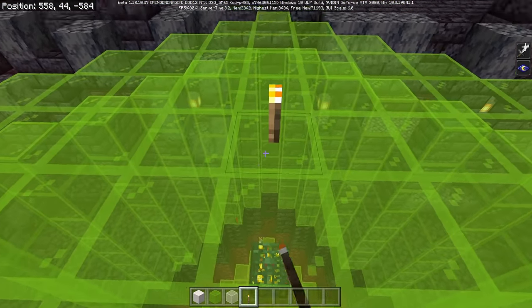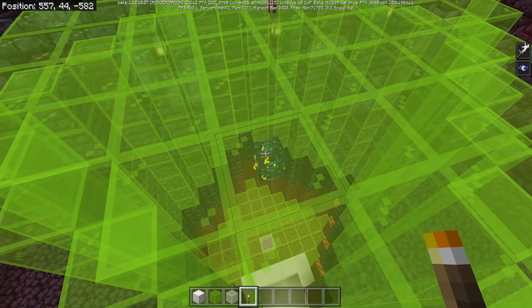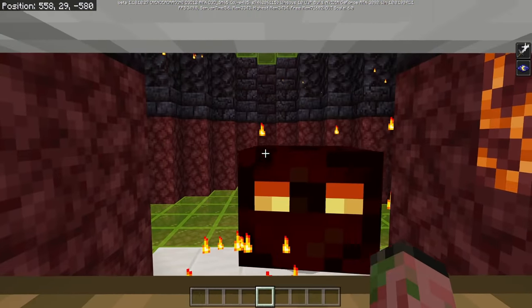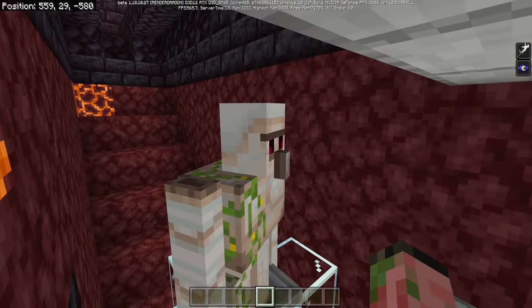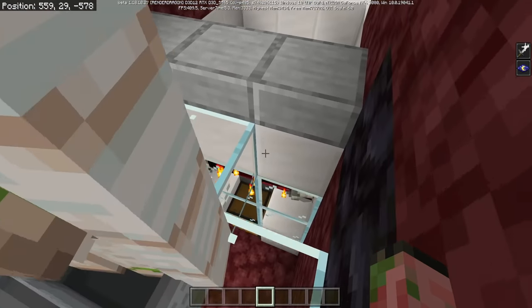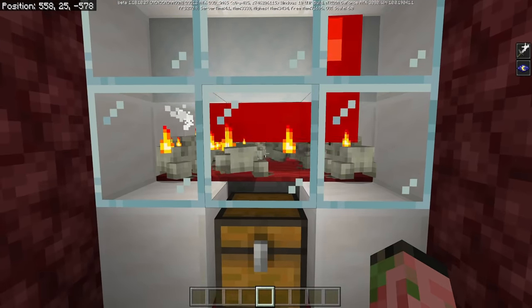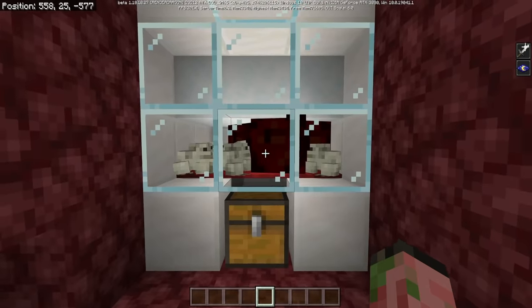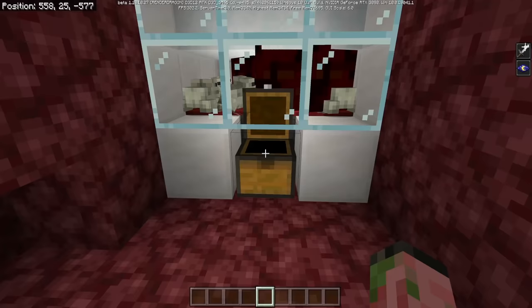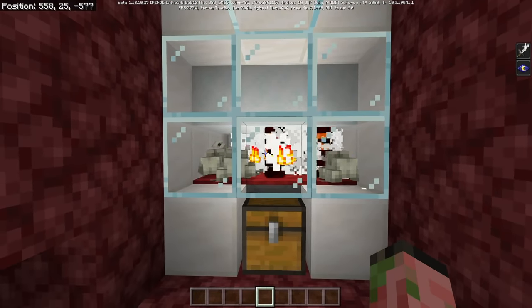Remove any extra blocks that got in there and seal up the wall. Put a torch right above the middle of the farm to prevent piglins or other mobs from spawning on top of your spawner. As soon as magma cubes start spawning in your farm, they'll fall straight down and be attracted to your iron golem. They'll then get frozen in the powdered snow, break into the small varieties, and get eaten up by all of your frogs. All of your items will be collected in the chest and the farm will work perfectly fine while you do other things.